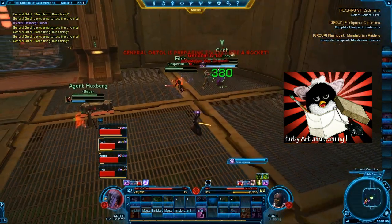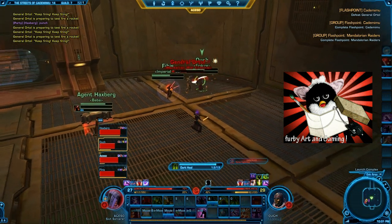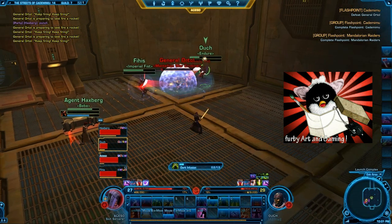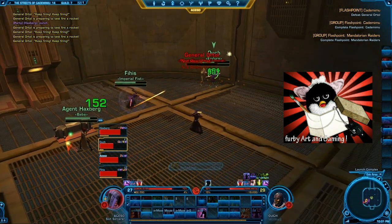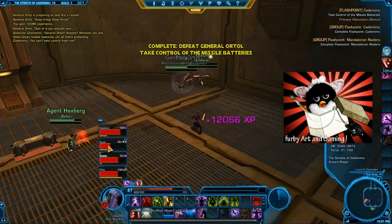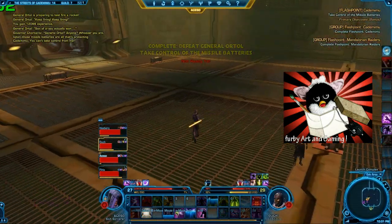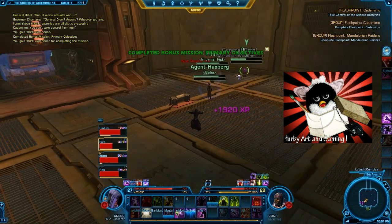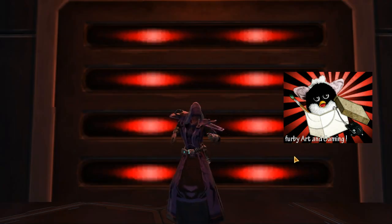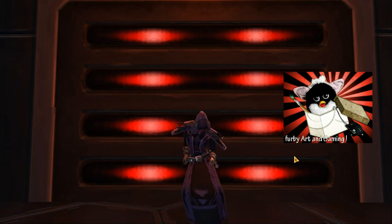In those teeth-clenching moments, I would also use Dark Infusion in conjunction with Recklessness, which will give it a 60% extra chance to crit. That is really going to make it more efficient, because you should get a crit and get a bigger heal for the extra force cost.